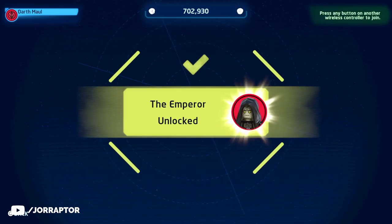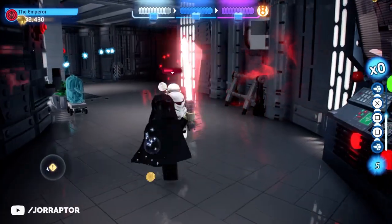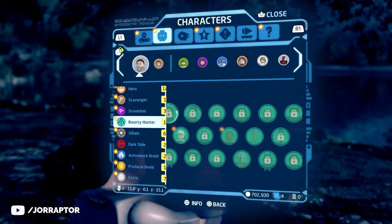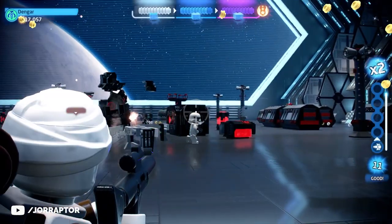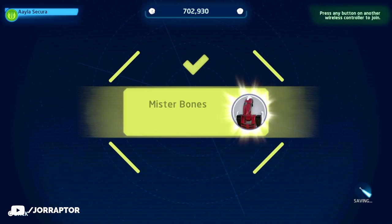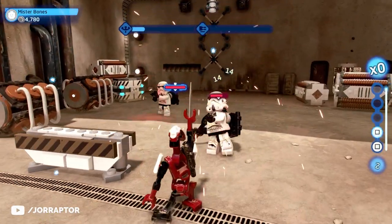For example, the Emperor gives you immediate access to a dark side Force user — something that would take much longer through the story. Similarly, Dengar is a bounty hunter, another class you'd normally unlock much later. There are also characters worth adding just because they're awesome, like Mr. Bones — a red battle droid with bones attached to its body that fights with a knife built into its arm.